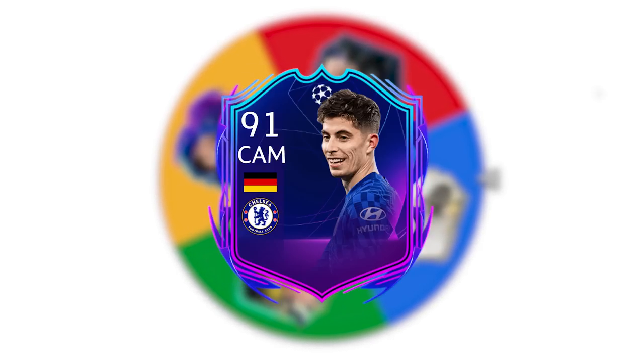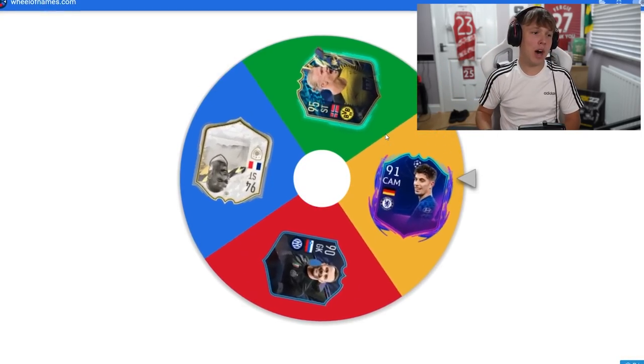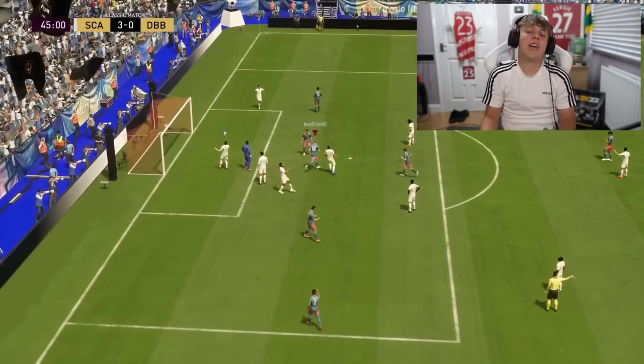Letter H: Thierry Henry, Erling Haaland, Havertz, and Handanovic. Less of the keepers, please. We've gone past the keeper — it's going to be the robot himself, Haaland. Sexy Ballon d'Or months — just before half time, he scores. Ignore the score though, please — this guy was actually sweaty goaling in classic matches. What a sad little life.